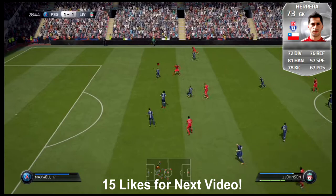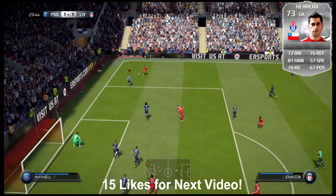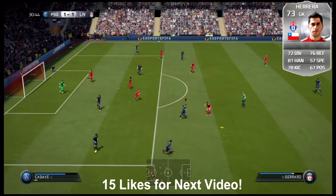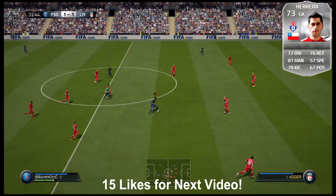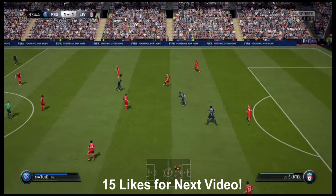Jumping right in at number 5 is going to be Johnny Herrera from Universidad de Chile in the Chilean league — Scotiabank sponsors the league, which is kind of cool. This goalie is 6 feet tall; height is a little bit discouraging, but 72 diving, 76 reflex, 81 handling, 78 kicking, 57 speed, and 67 positioning makes him a very well-rounded card. A silver Chilean team will be kind of popular in this year's game.